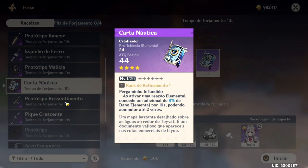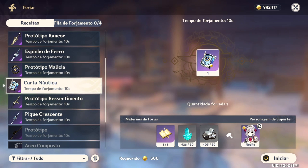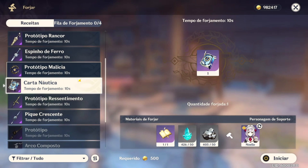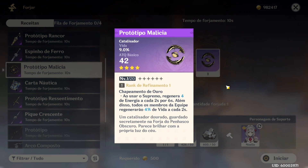Eu não tenho esse catalisador no momento porque não tenho personagens de reação elemental suficientes — só tenho vento e não tenho Sucrose. Se tivesse, faria esse protótipo. A gente também tem o Protótipo da Malícia, que escala muito bem com a Bárbara para cura.